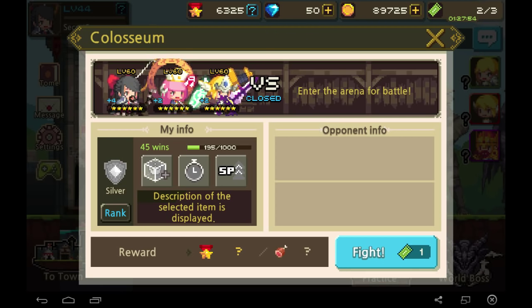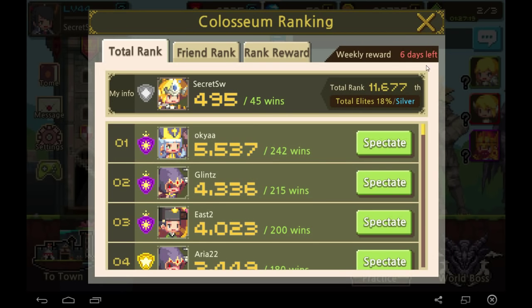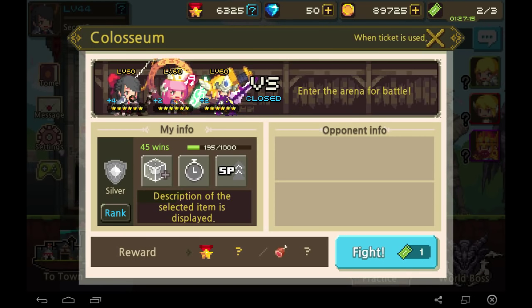Unlike Summoner Wars, this Colosseum is win-win — there's no defense portion to worry about. When you win you gain ratings; when you lose you lose a lot. If you're going for crystals from rank rewards and meet an unwinnable opponent, don't fight them. When you use a Colosseum ticket there's a 1-hour window to use PVP. If you don't fight within that hour, the arena closes until you use another ticket.